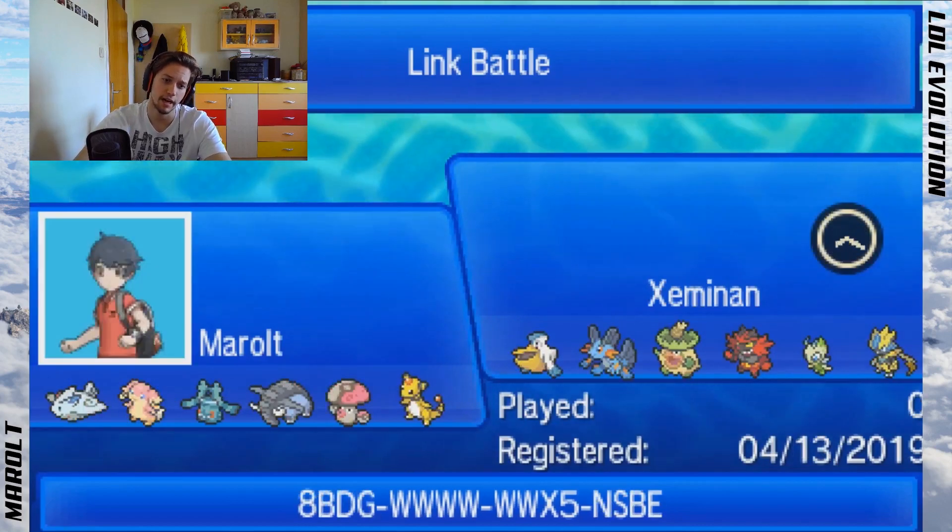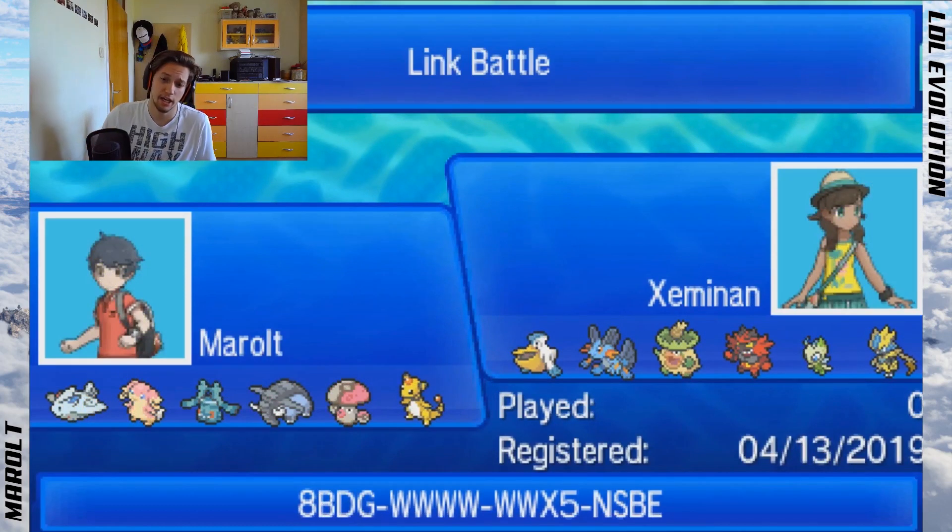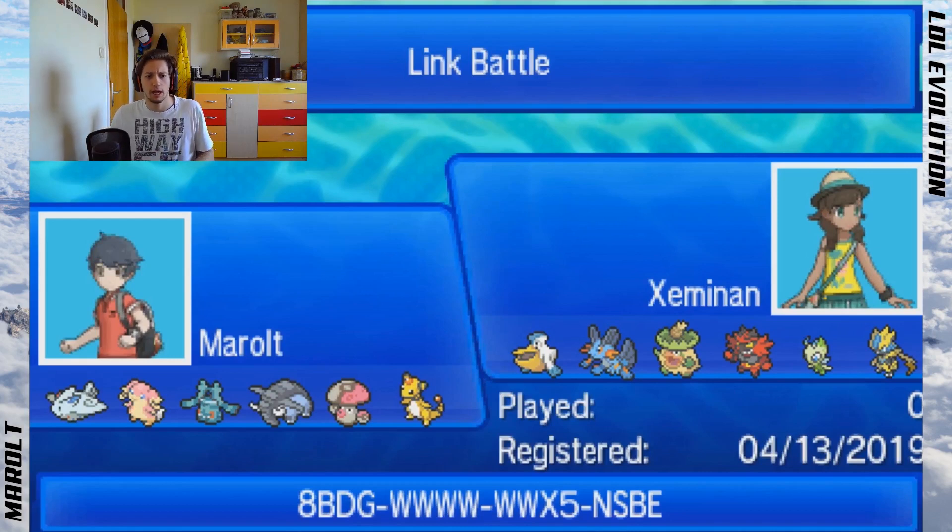That is it for the quarterfinals. Moving on to semifinals — we're playing Zeminon again. Go check him out. It's a rain team for the third time, and this time I actually prepped. I had a fast bulky Togekiss that outspeeds Ludicolo and anything slower — Pelipper, Swampert outside of rain, and Incineroar. It had Sunny Day, Roost, Air Slash, and Nasty Plot.